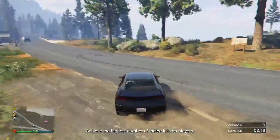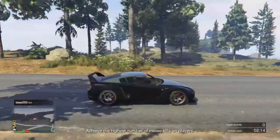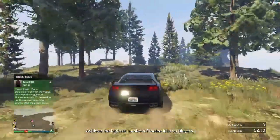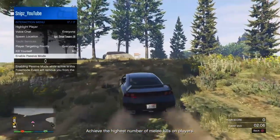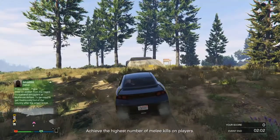So let's get straight into the video. What you guys will need is a car or a motorbike, but it has to be a personal vehicle, and you will need the bunker. What you want to do is drive up to the bunker, pull up your interaction menu, and set your location to last location.